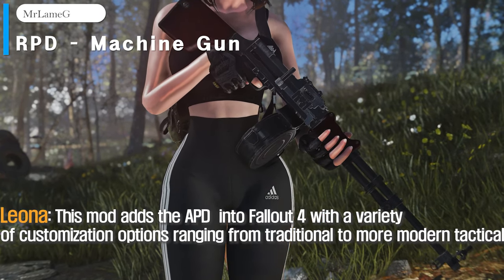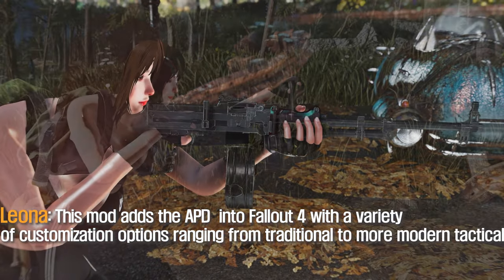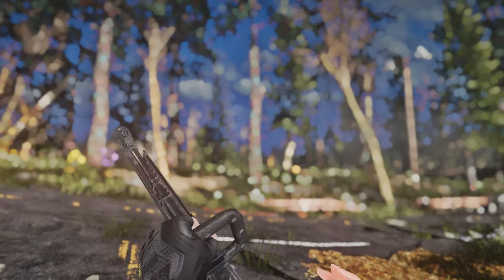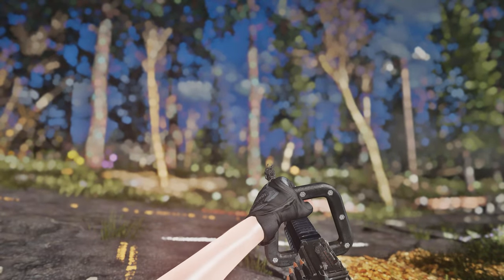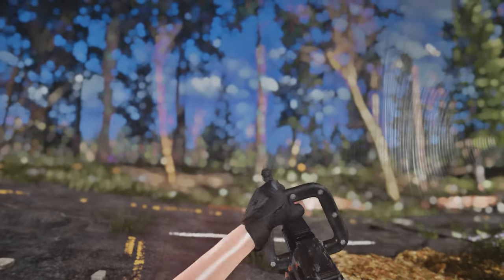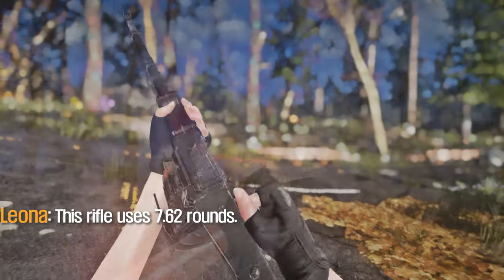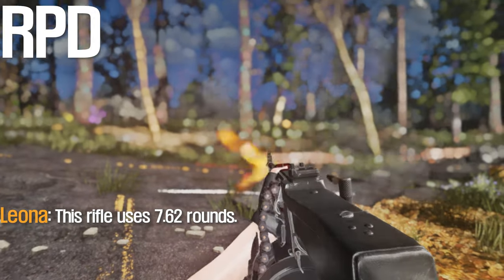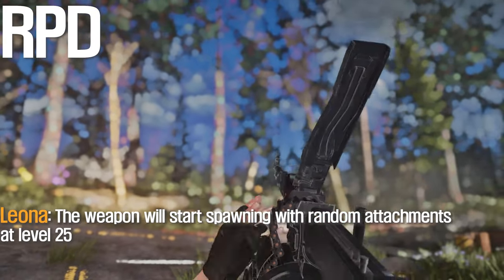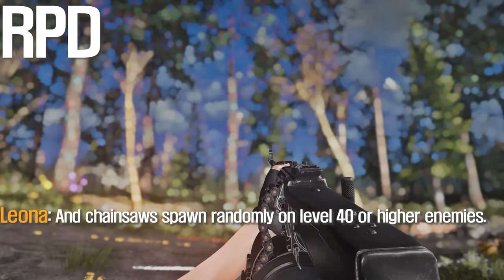This mod adds the Arpaid Dye into Fallout 4 with a variety of customization options ranging from traditional to more modern tactical, and it also adds a chainsaw variant. The rifle can be modified as shown in the upper right corner of the video. This rifle uses 7.62 rounds. The weapon will start spawning with random attachments at level 25, and chainsaws spawn randomly on level 40 or higher enemies.